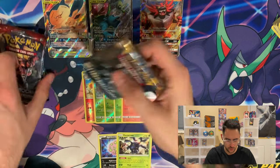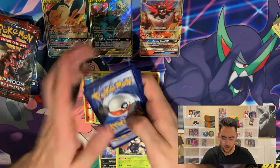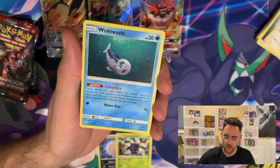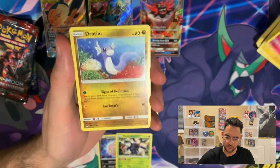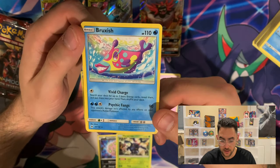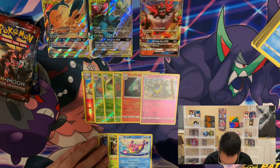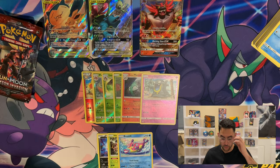We'll save the Evolutions for last and start with Sun and Moon. We have a Steel Energy, a Huntail, a Wishiwashi — the saddest fish in the sea — a Rare Candy, a Chinchou, a Cutiefly, a Dratini, a Spearow, a Psyduck. For the reverse we have an Alolan Grimer — the grimiest Pokemon of all. And for the rare, we have a Bruxish. I need to be completely honest — I completely forgot this was even a Pokemon. I couldn't tell you the last time I saw a Bruxish. I don't think this guy was in Sword and Shield.